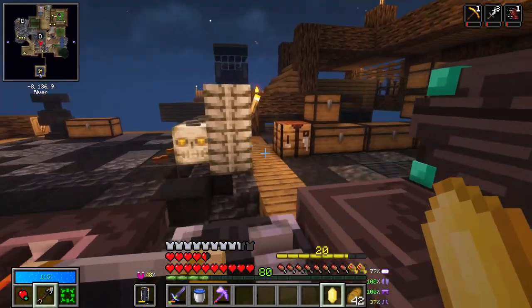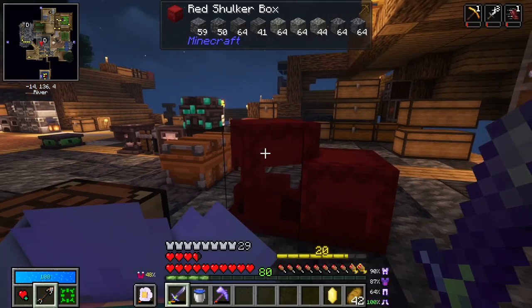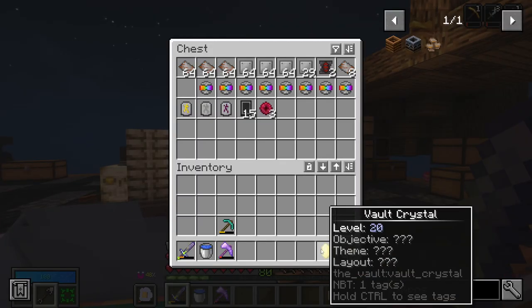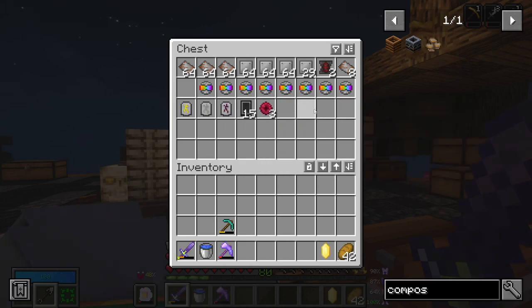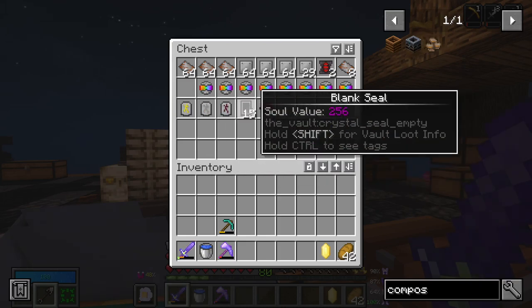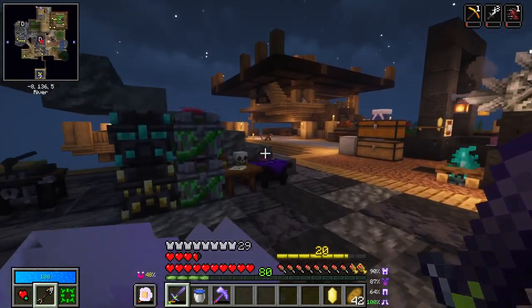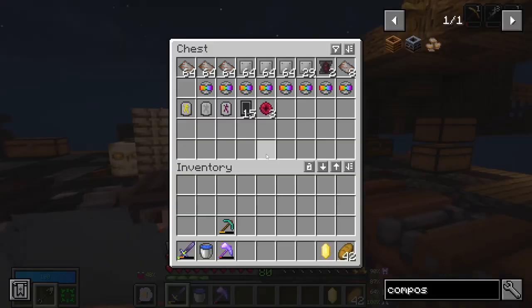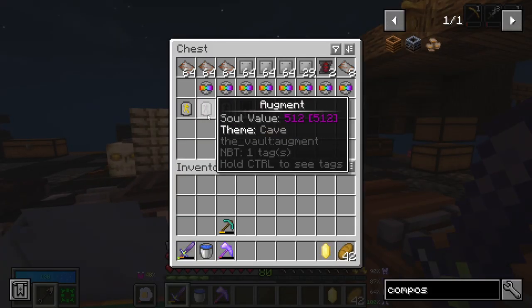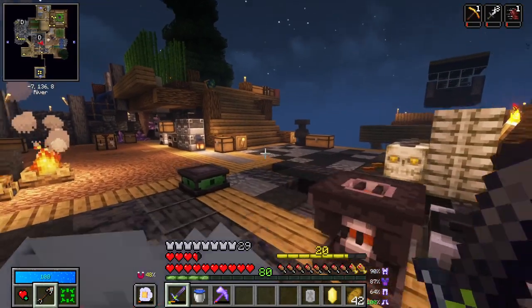Do we want to put something on this crystal? We've got geode caves, cave itself, honey cave. We could make a seal that tells it what to do. We've got 'kill zombies', which means we need to make sure we don't go into a cave that's drowned, for example. So what we could do is make sure we go into the cave theme - let's do that.